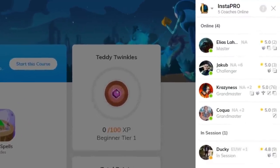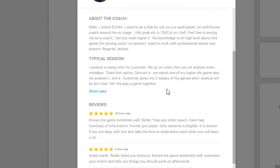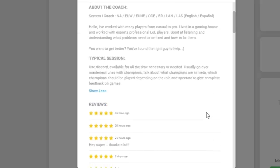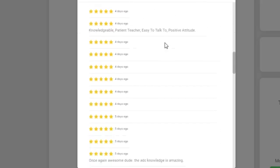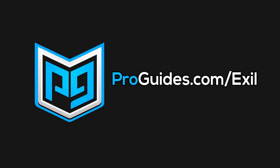You see these people on the right? They are live pros to help you 24-7. You can have them coach you, or even play a game with them, and they can tell you what you did wrong as they play. This level of direct feedback is helpful for so many people, and we've gotten great feedback on this brand new feature. It's so user-friendly, and the pros have great reviews you can see at any time, so you know you're getting a great service. Instapro will help you get instantly better, so click the link below at ProGuides.com/Exil and sign up today.